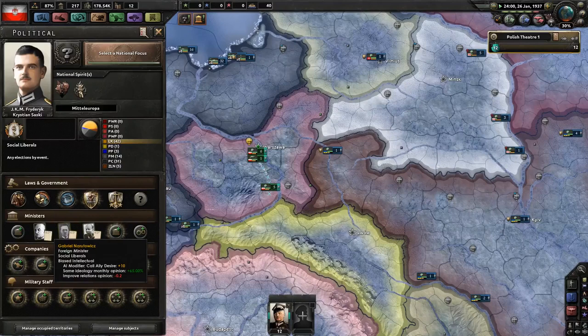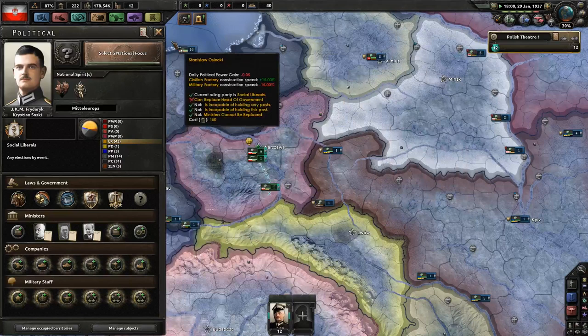Your ministers are going to change as well — you have some social liberals now. You also can pick a new head of government, of which there are many to choose from.